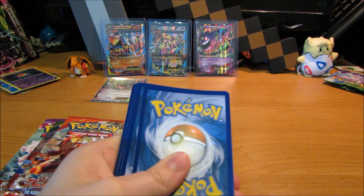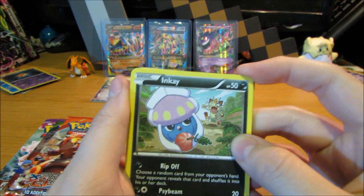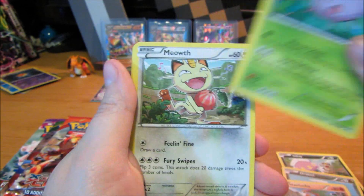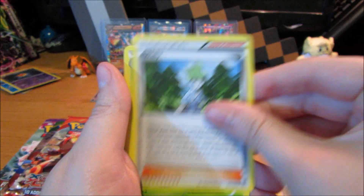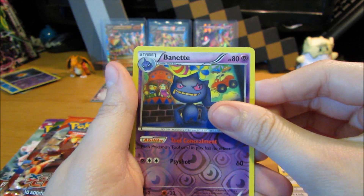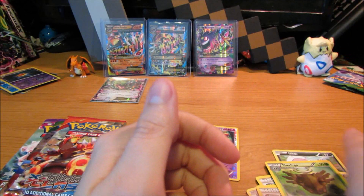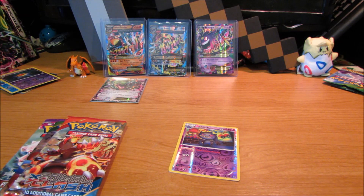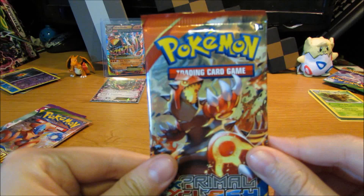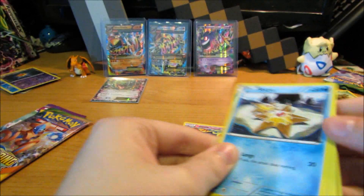Okay, clumsy fingers here. We got a Hawlucha, Cascoon, Meowth, Wally — so cool — Latio spirit link, a Bayonetta reverse rare, and a Shiftry. Alright, that's pack number one.